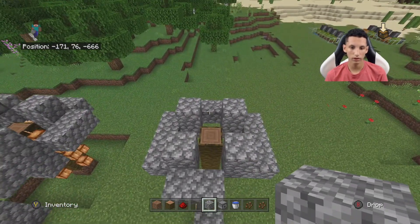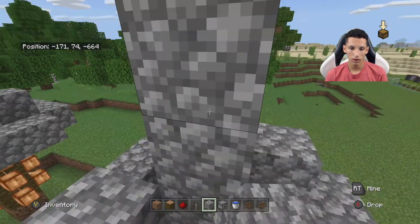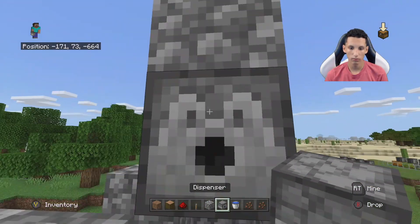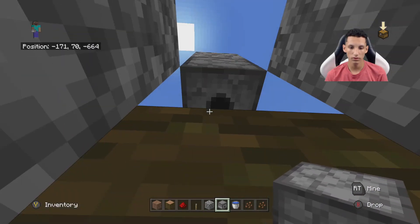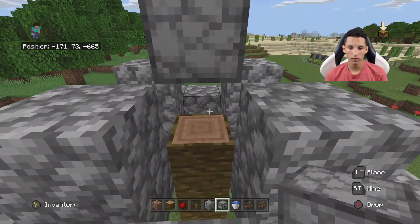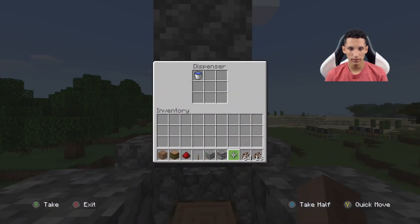Then what you're going to want to do is build up three blocks — one, two, three. Break these two. Crouch down and make sure the dispenser is pointed down. It may be a bit difficult to set in survival, but just make sure you're lower and then place it. Once you're finished with that, click on your dispenser and place your water bucket inside.